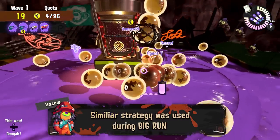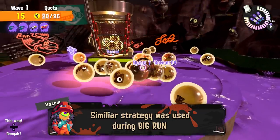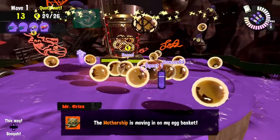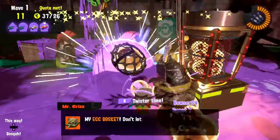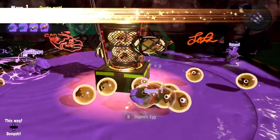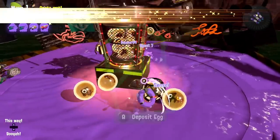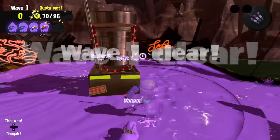Fun fact: this strategy, or at least a part of it, has also been used by some players during Big Run using a carp tank to similarly shoot out chinooks from the mothership and gather masses of eggs in one wave. And especially if a team manages to get a high tide mothership wave — when there isn't really a lot of space to worry about — this strategy is an absolute monster.